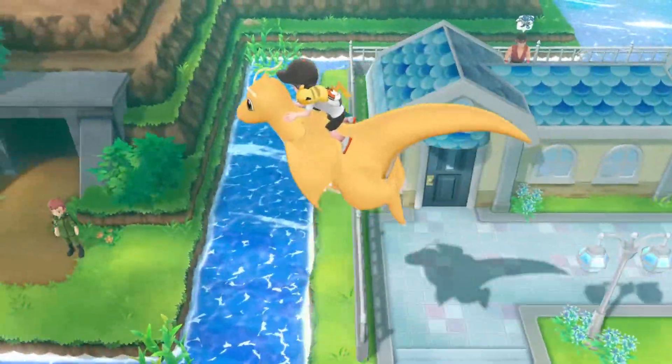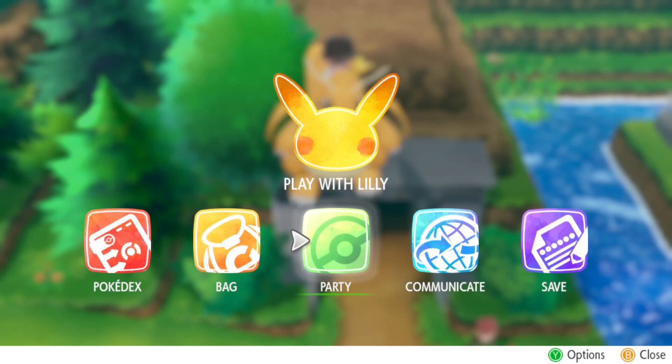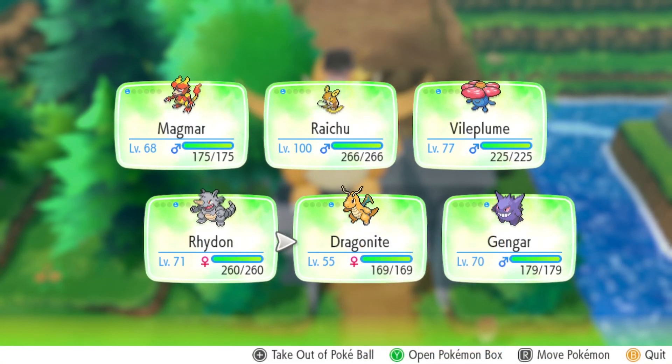The first thing we need to talk about is location. For this video, we're going to be heading over to Cerulean Cave. This isn't the only place you can find Chansey, but it is the only one that has a decent spawn rate.